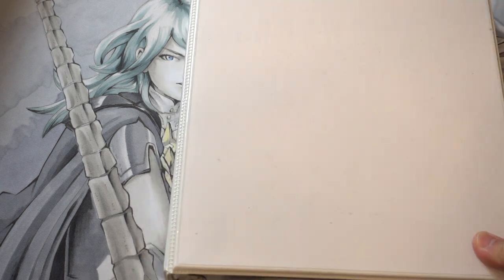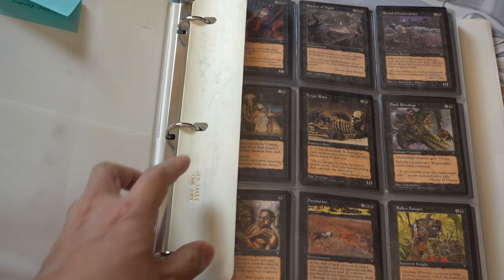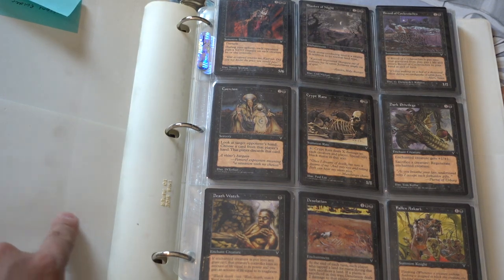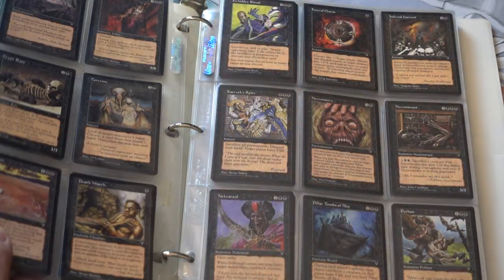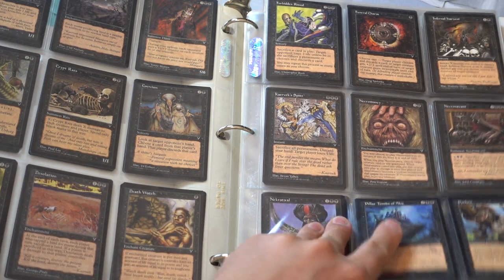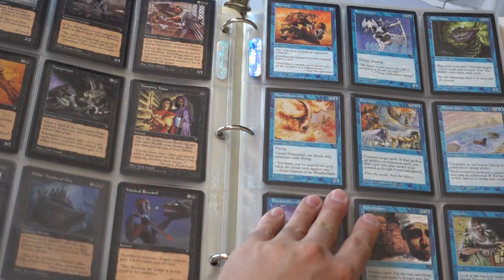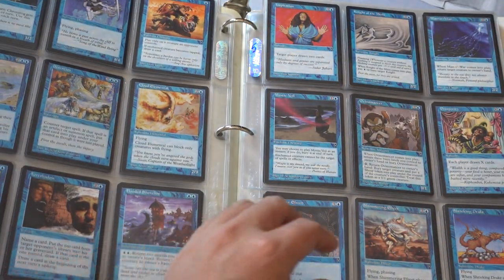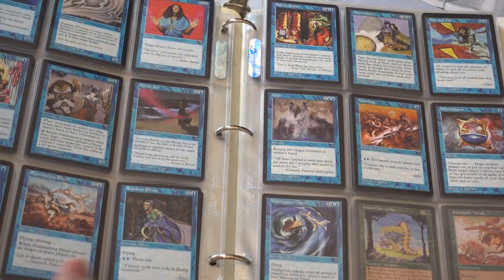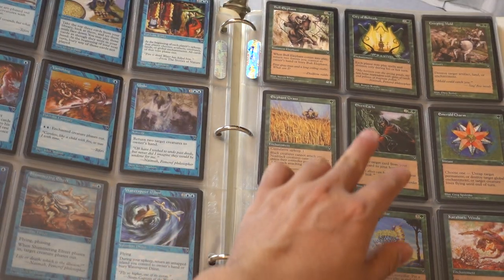There's a few bigger binders I'm not going to go over. Ooh — Visions, guys. I do need to clean this up a lot. In Visions, obviously you're looking for Vampiric Tutors — and yep, you got one, you got two. There you go, that's Visions for you. Hopefully this is a complete set of Visions. I don't think there are too many valuable cards in Visions.